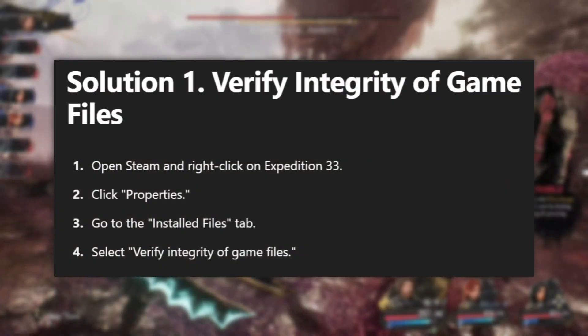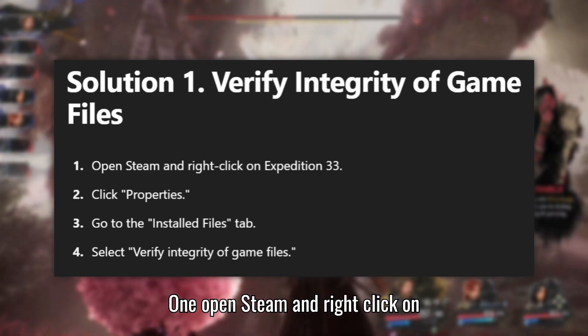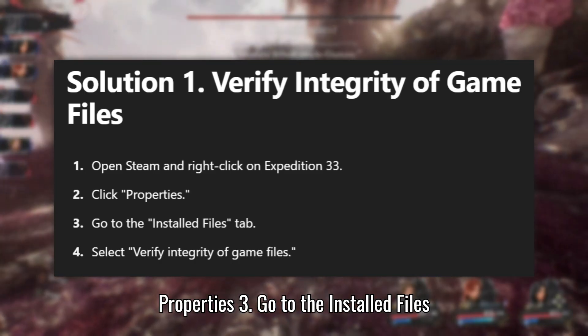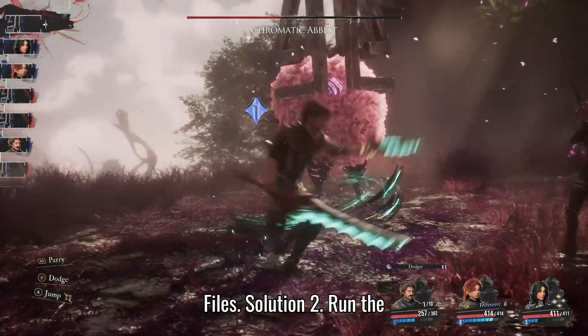Solution 1: Verify Integrity of Game Files. Open Steam and right-click on Expedition 33. Click Properties. Go to the Installed Files tab. Select Verify Integrity of Game Files.